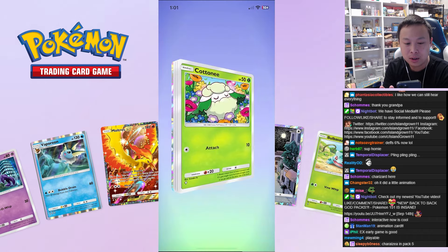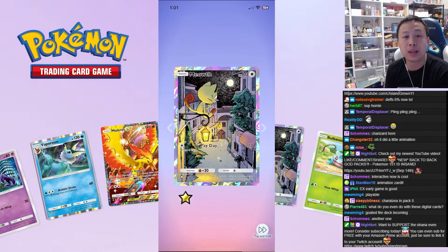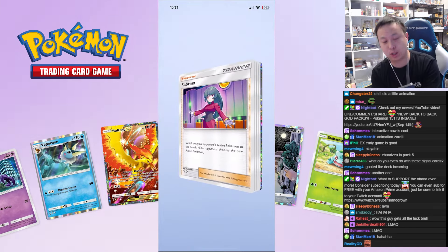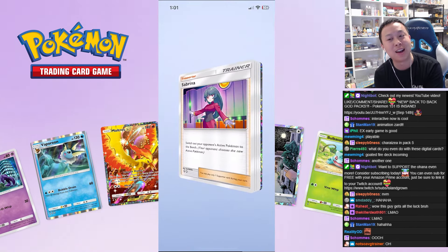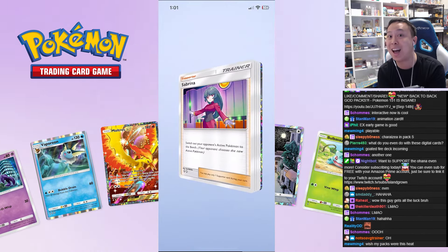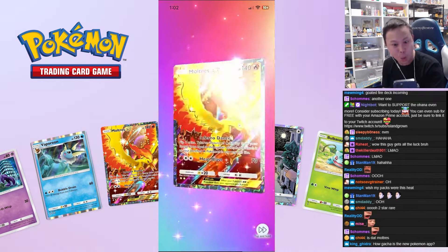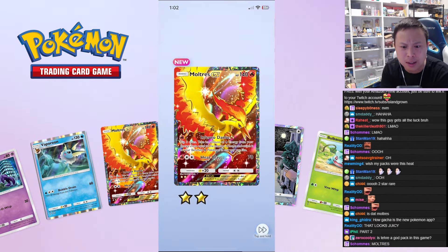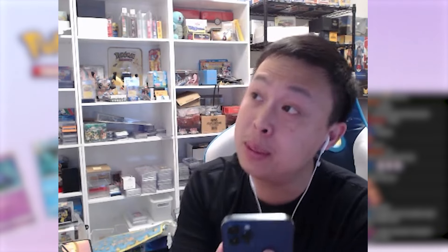Better than dud packs with nothing crazy. Oh, there's something back there — I don't like the artwork that much. Oh look at that! Oh look at that dude — that's gotta be something. Moltres EX double gold star baby! Wow, this is a beautiful card, man.